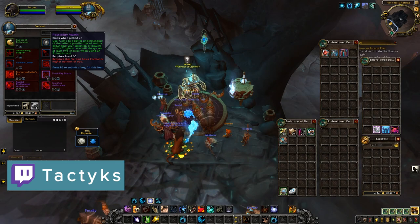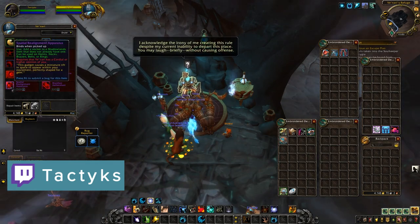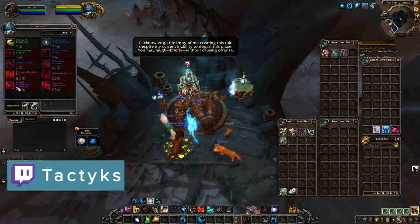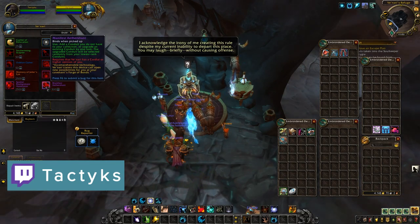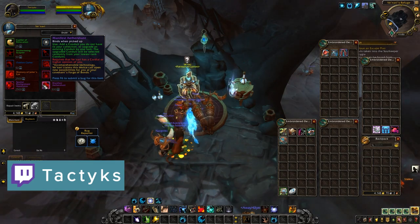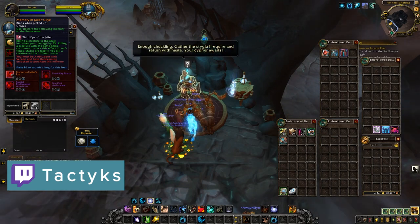Venari is the vendor that has all the items you can purchase with Stygia. She also has her own reputation, which ranges from Dubious all the way up to Appreciative. She sells various things such as teleporters to new regions of the Maw, as well as the socket item and conduit upgrades as previously mentioned, so you will want to get her reputation up in order to access those items.